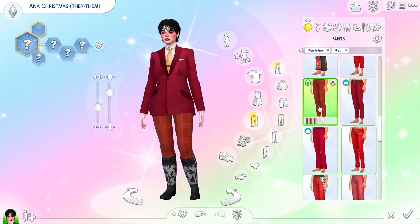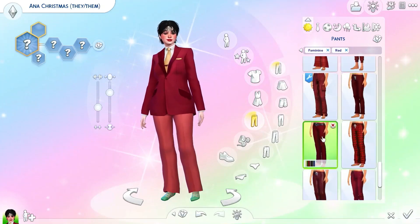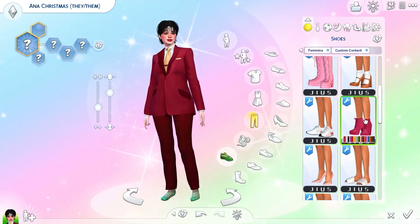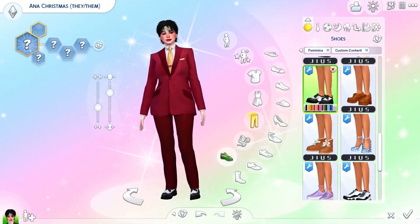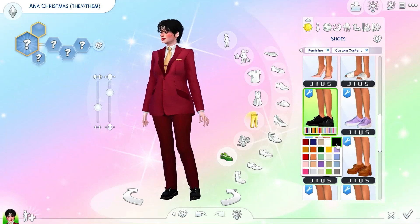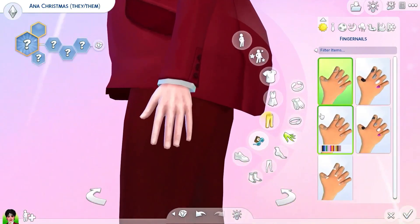I found some lovely trousers to match — not the rustic ones, but some darker trousers. They matched the lapels, which I thought was really cool. And then I ended up sticking with these juice shoes — I went for the black and white ones in the end because I thought they brought the whole look together so well.